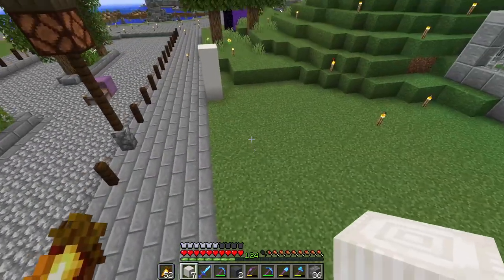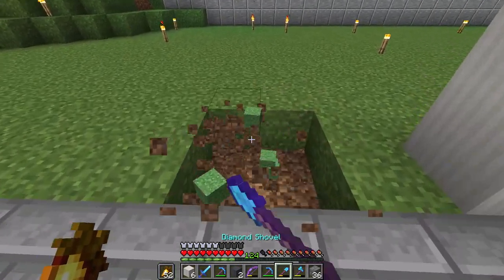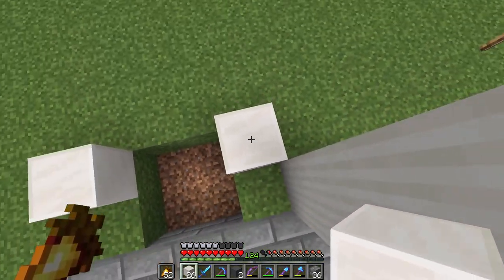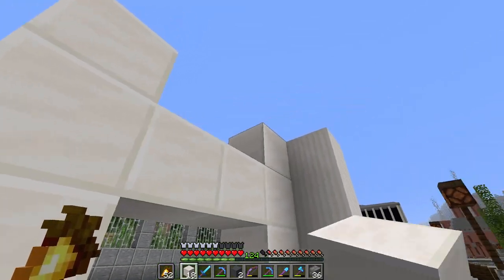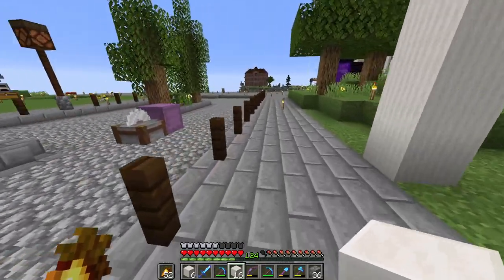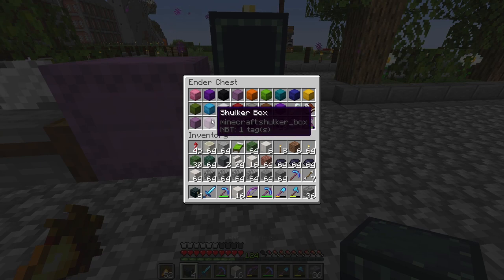Let's put these in and add one more on the side to give us the right height. Now we need some sort of doorway - maybe over here we have a doorway walking in there. We want to bring up the quartz like that and have a nice doorway about that size. Then I've got the dark prismarine for this part here. My inventory is full already and I've literally just started - this is unreal!